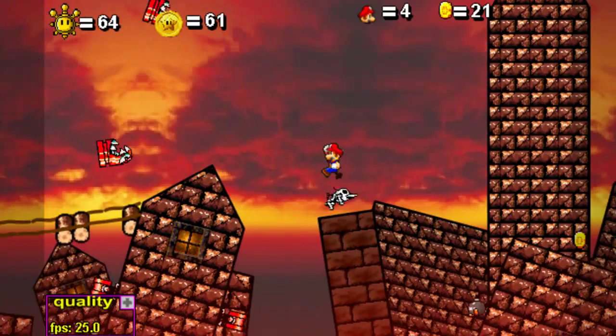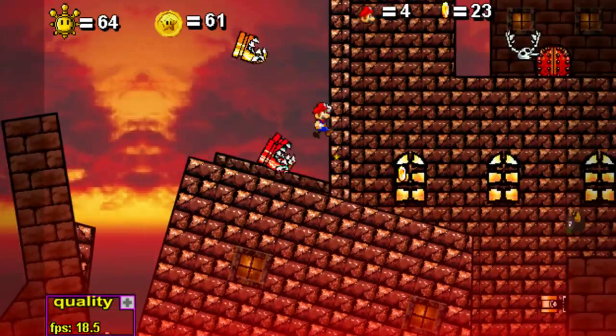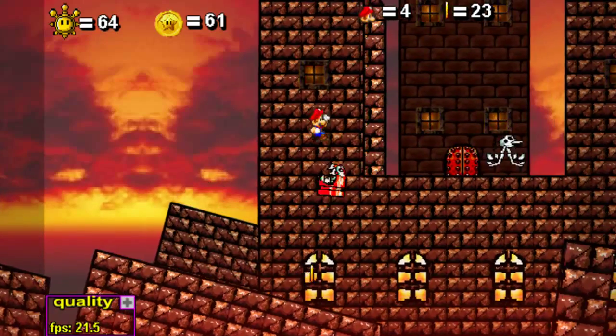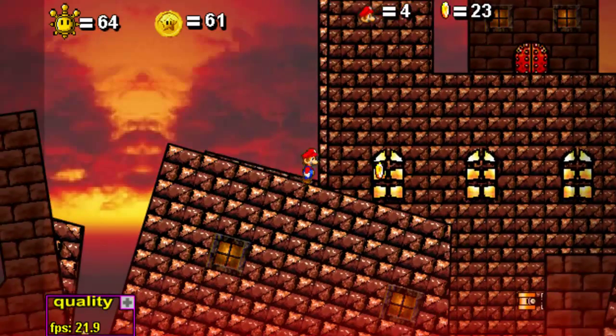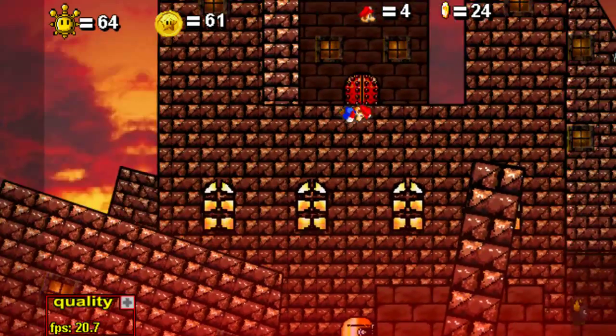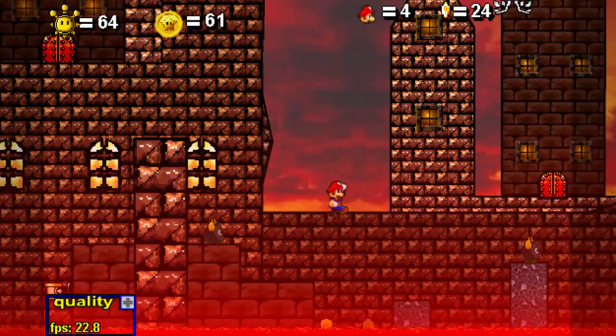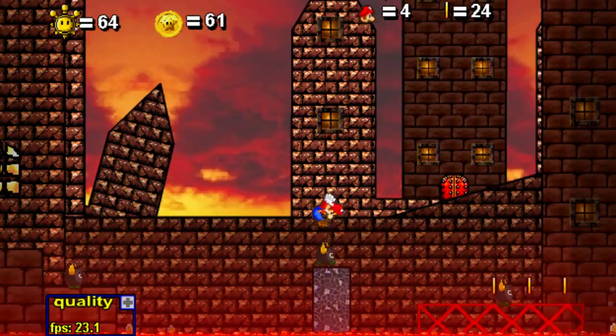Yeah, you have seen this part — you've seen this section before. Gotta run away from the bullet bills. Oh, oh, jeez. Okay. Bounce, bounce, woo! Triple kill. Jump right over. Wait, that's not even a platform — it's just the one down here. Okay, that was deceptive.